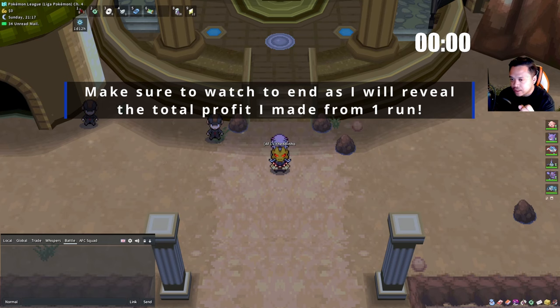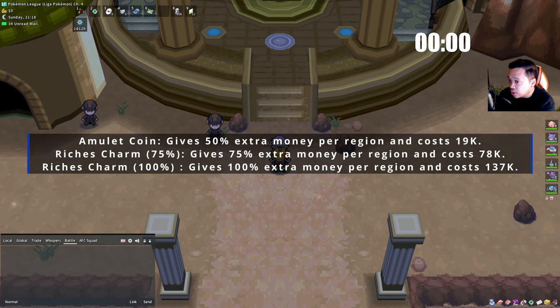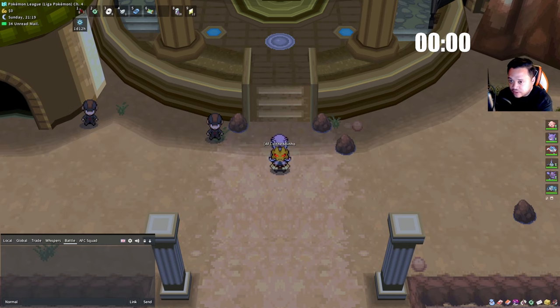Some of you might not agree, but in my opinion it is the best money-making method. If you use an Amulet Coin for gym rebattles you'll make around 200–250k per hour, but if you re-battle the Elite Four with Amulet Coins, every region is about 100k. You can easily do three regions in one Amulet Coin and we don't need to use any Revives.